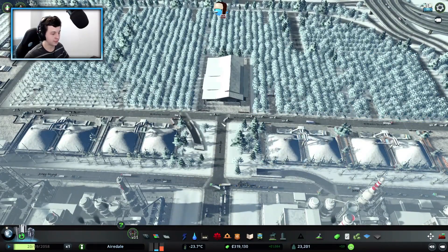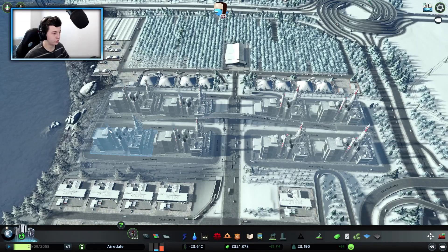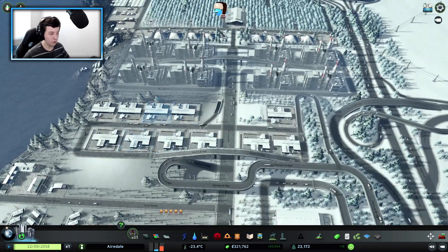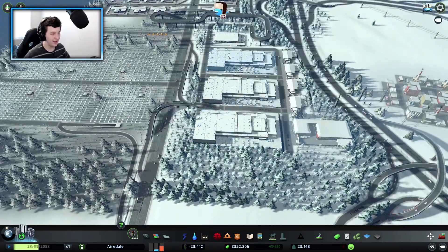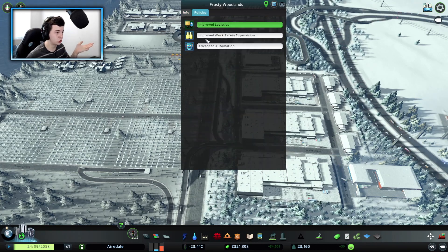Traffic comes in and goes this way, then comes back this way. It's essentially a big one-way system — the same happens on the other side — an immersive one-way system coming into our warehousing area, which is pretty cool. This is all making money and I'm really happy — $40,000 in profit. We're slowly doing our own production. What I do want to do is put all of these policies on to improve logistics, work safety supervision, and automation.